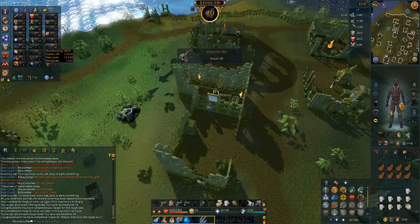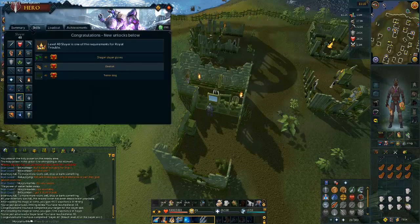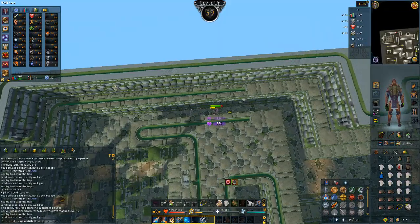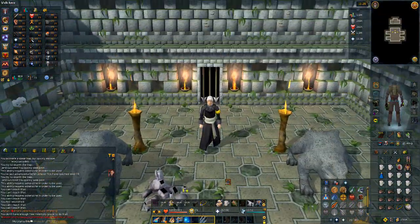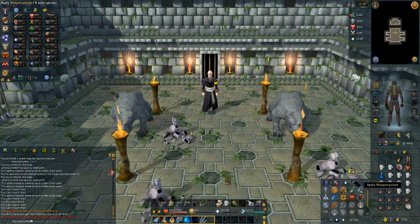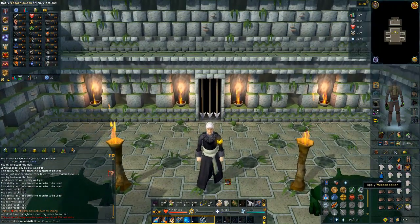Dropping that slayer tome gets us 40 slayer. It doesn't unlock terror dogs though, so let's go do Tarn's Lair. 59 defense, one level away from another milestone. We're working our way through Tarn's Lair - shouldn't be too much longer. Fight time! We managed to pick up a weapon poison on the way, so we're going to bust that out and go for those sick tier 40 DPS.